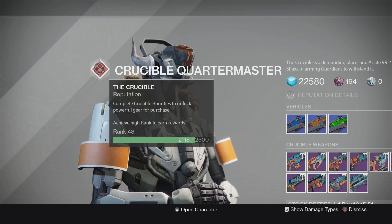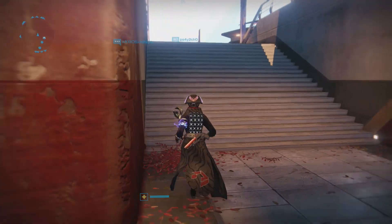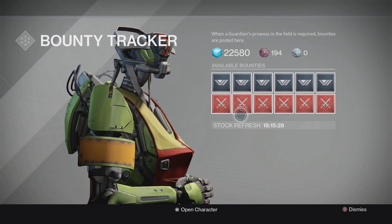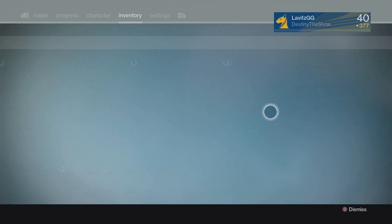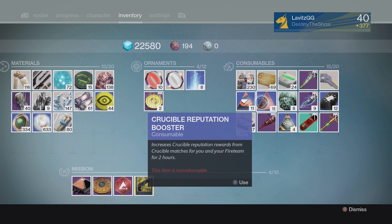Every faction and vendor has a reputation associated with it, and you increase that reputation by just playing activities in the game. Just playing PvP will award you Crucible reputation. If we come up to the bounty guy and look at the Crucible bounties, completing them will also give you reputation — you can see the little numbers: plus 50, plus 50. So when you turn these in, you increase that reputation. Also, if you have some Crucible boosters, these will increase the amount of reputation you earn from Crucible matches for two hours. These show up in Sterling Treasure boxes and Radiant Treasure boxes.